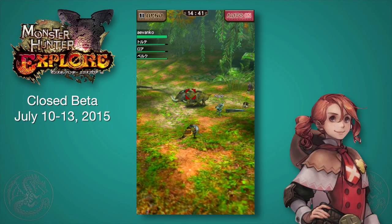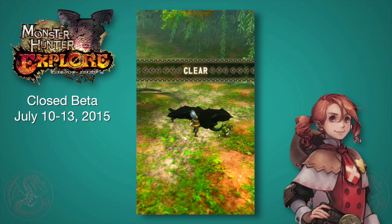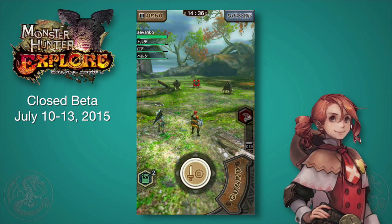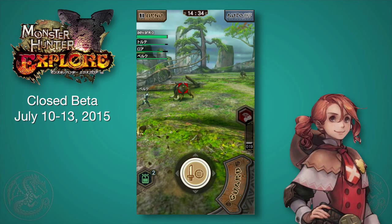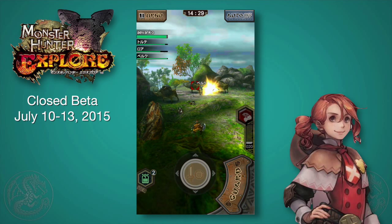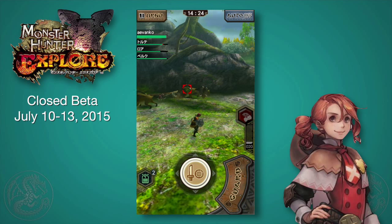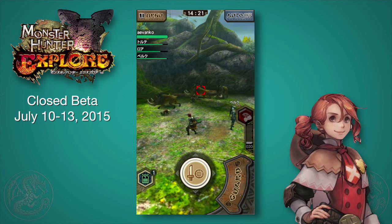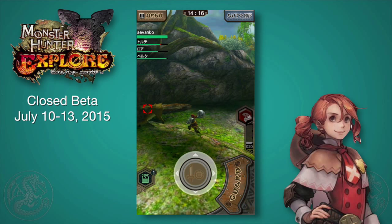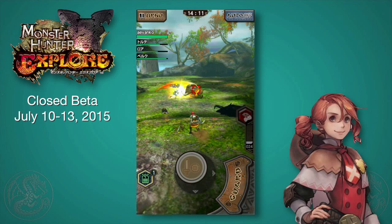This is the sword and shield. I'm going to take off the auto — the Bull Fangos are just as annoying in this game as in any other Monster Hunter. With the sword and shield you can use items like potions just by tapping the icon. You have a guard button on the right-hand side to hold for guarding, and then tapping does the standard long combo. If you hold on the attack button you'll do the shield combo. So you get access to most of the attacks from the main game, but in a very accessible way.